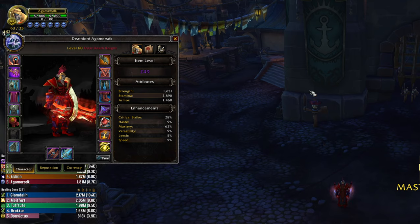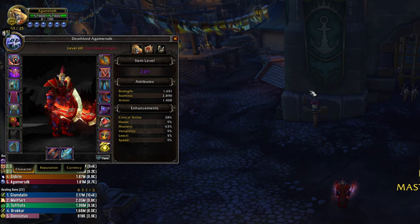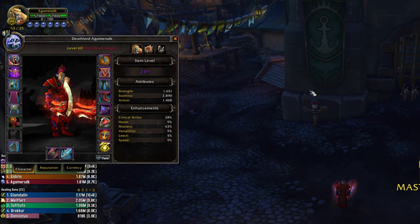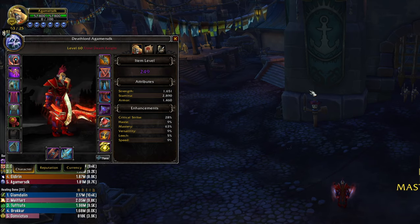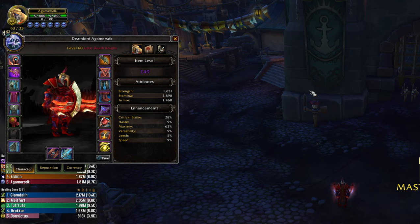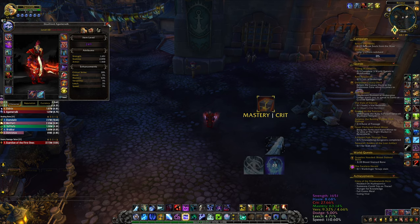I also suggest you sim yourself using Raidbots if you want the absolute best stat options for your character. But the stats I mentioned should be close to what you need in dungeons or raids. This is of course only for Breath of Syndragosa - we'll talk about Obliteration stats in the next video.